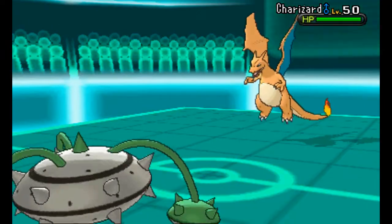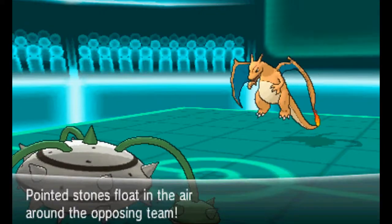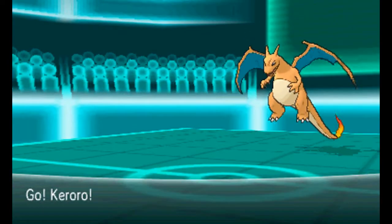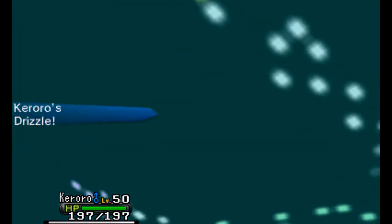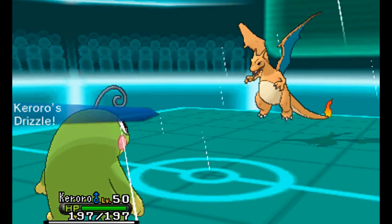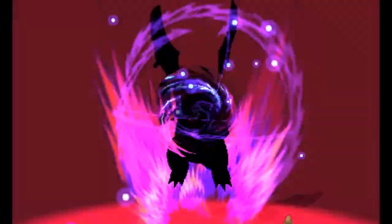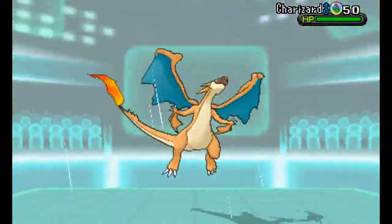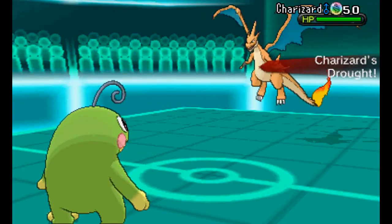Finally Charizard comes out. I was expecting it all along but was only able to set up Rocks right as it arrives. I'm pretty sure it's a Charizard Y since you don't see Charizard X as much. I summon Drizzle but I know once it Mega Evolves it'll change the weather back to Sunlight. Even so, Politoed can eat up a Fire attack in Sun fairly well — and indeed, the Drizzle gets replaced.